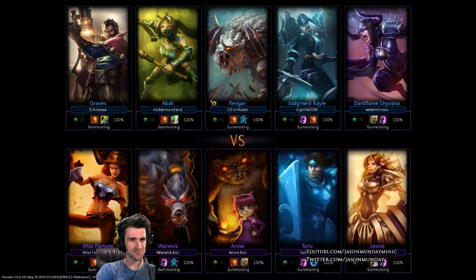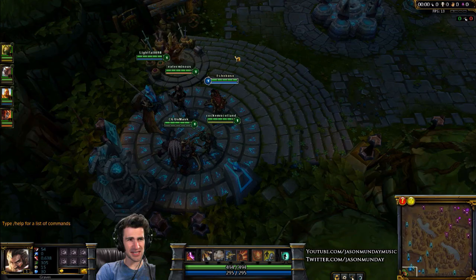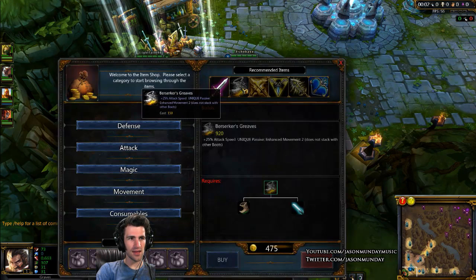Shyvana is a very good jungler — you'll often see her with Smite, jungling and ganking. Akali is an ability power champion and would normally take the solo mid role. Rengar is actually a brand new champion — I believe he just came out today or yesterday.